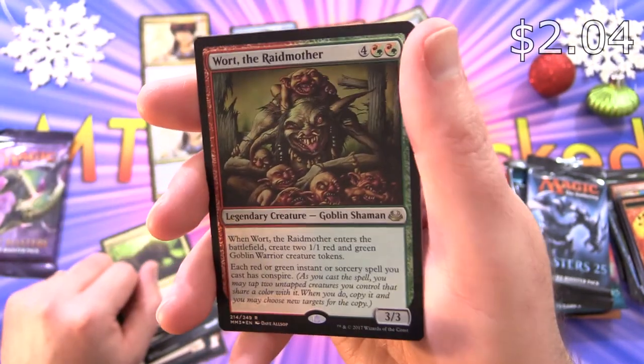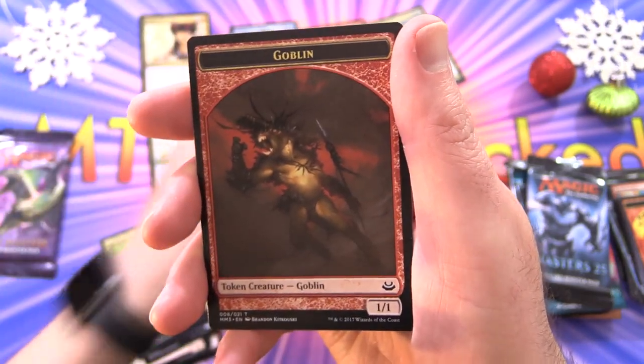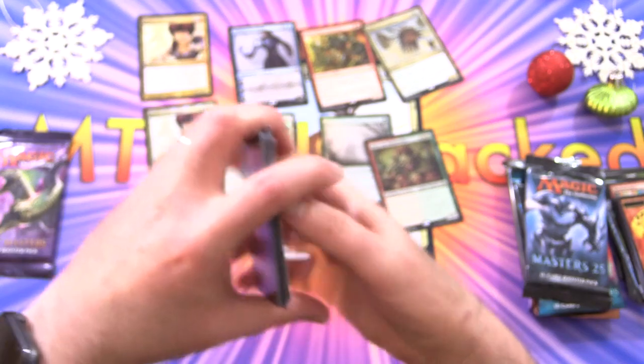But we do get a Foil Wort the Raid Mother — Creature Goblin Shaman — very happy about that, and a Goblin Token. Fantastic.